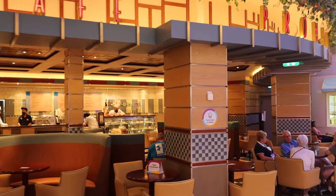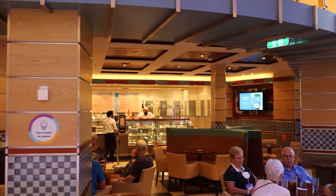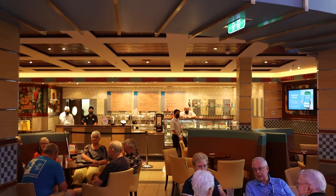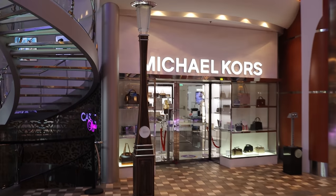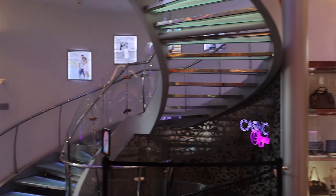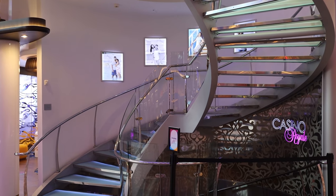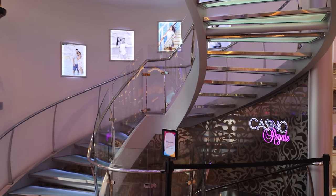Then there's Cafe Promenade — your 24-hour eatery, open the entire time you're on your cruise. They have small bites, sandwiches, cookies, and desserts, as well as coffee, tea, and water. I recommend checking out the coconut cookies. Continuing on, you can't miss Michael Kors, one of the most prominent shopping venues here on deck 5. There are stairs down to Casino Royale or up to the Focus Photo Gallery — though during this sailing the stairs going down are closed.